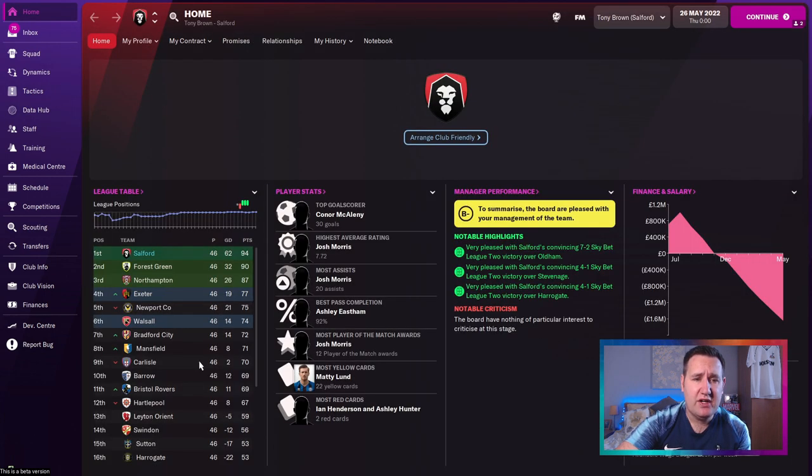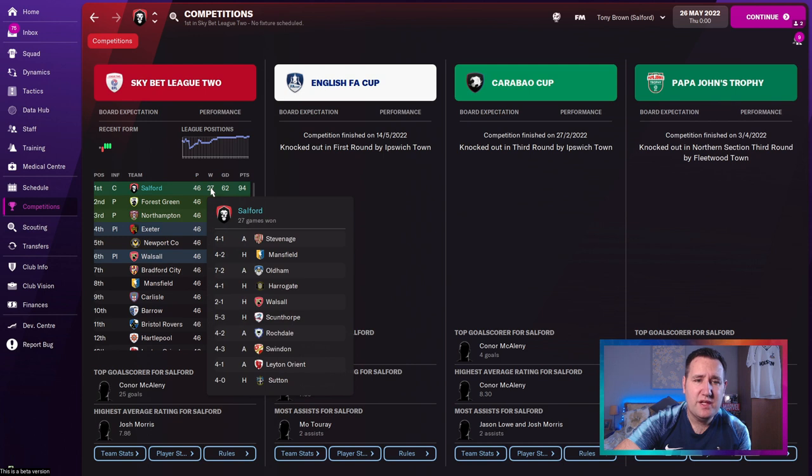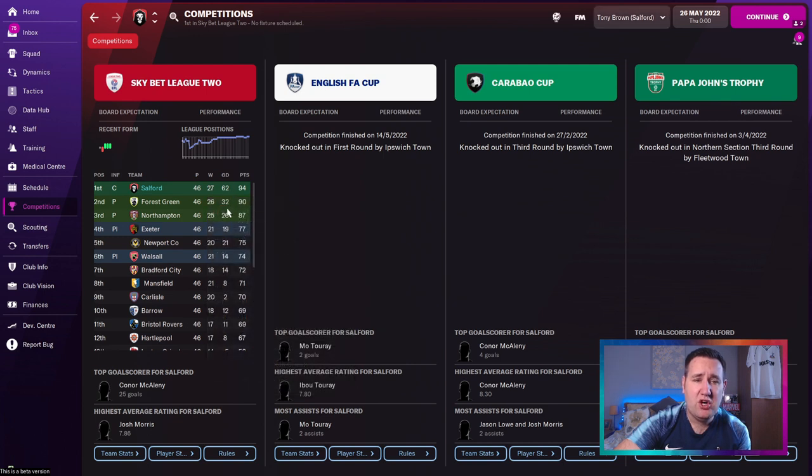Now let's look at Salford. How well have they done? 94 points — very close at the top. Connor McClain scored 30 goals, not as many as Harry Kane, but they were competing in fewer competitions. Josh Morris: 7.72 average rating with 20 assists — this Josh Morris guy is just absolutely phenomenal. Knocked out in the Northern section third round against Fleetwood Town, knocked out in the third round by Ipswich Town, and the FA Cup first round by Ipswich Town — a bit unlucky. 27 wins and a 62 goal difference — they've been scoring goals for fun.